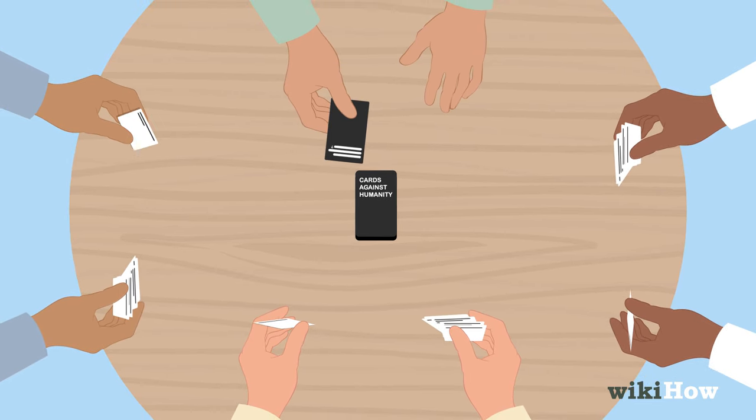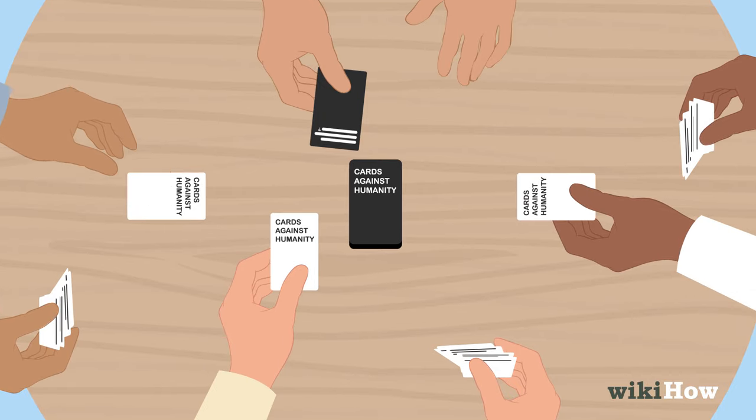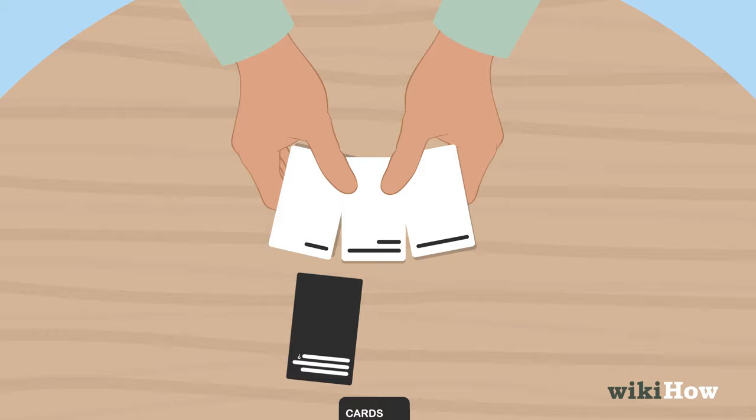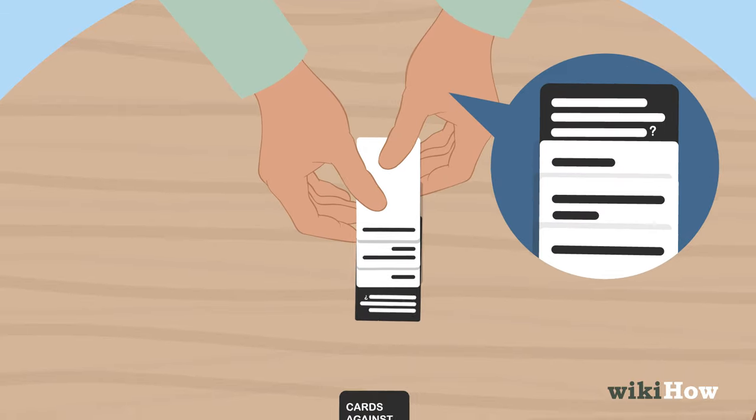Players pass their white card face down to the card czar. Once everyone has submitted a card, have the card czar shuffle them and then read them out loud to the group one by one.